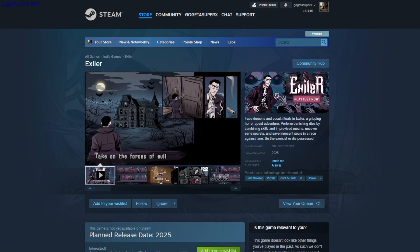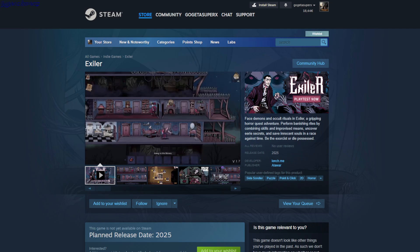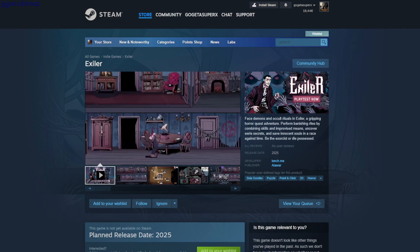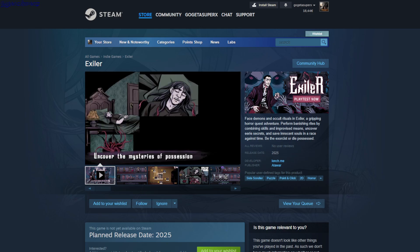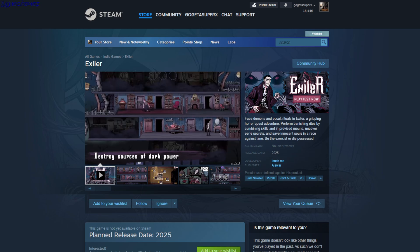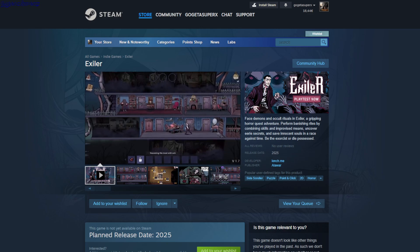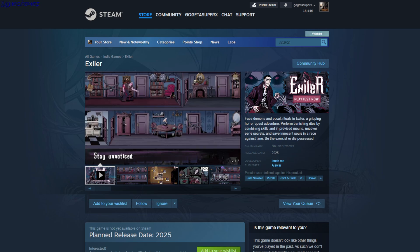Hello, Exiler — this is a side-scroller point-and-click game. It seems very similar to Neighbors from Hell, where you have your character and then there's an enemy character that you have to be aware of. You have to go around the house and set up traps in all the rooms, but not get into the same room as the other character, or you lose.